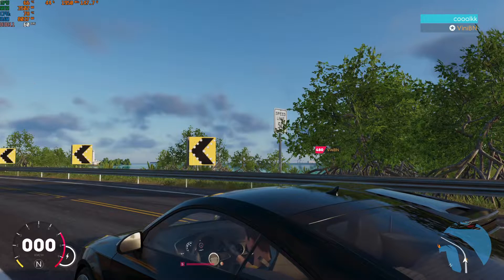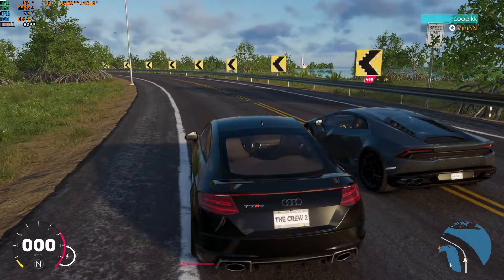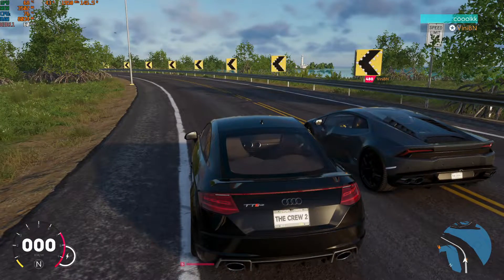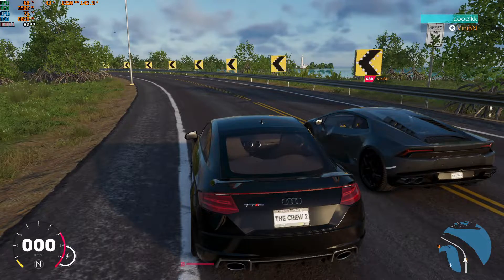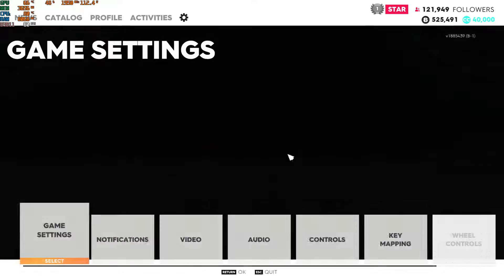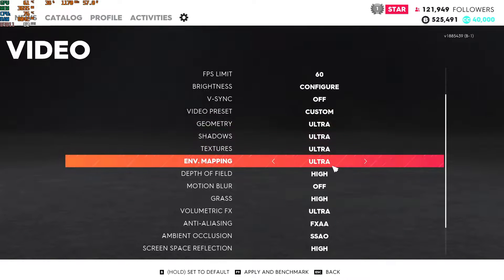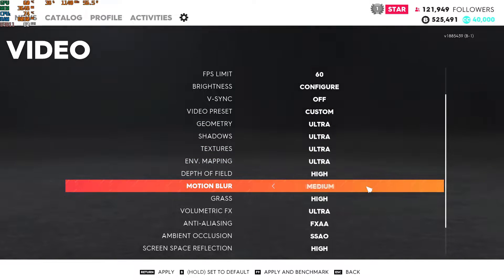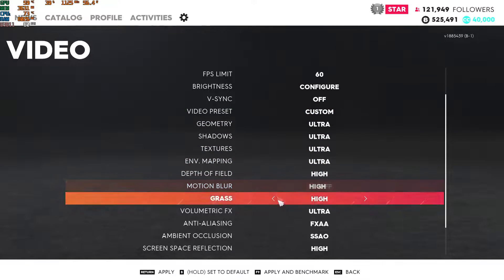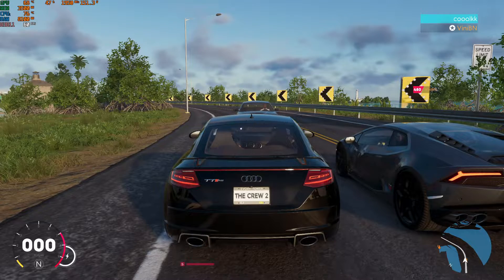Hello guys, welcome to The Crew 2. We are testing this on the RTX 3060 Ti today. Let me go into Settings > Video — everything is on ultra. Let me put the motion blur to the highest setting, apply. Okay, let's drive around.